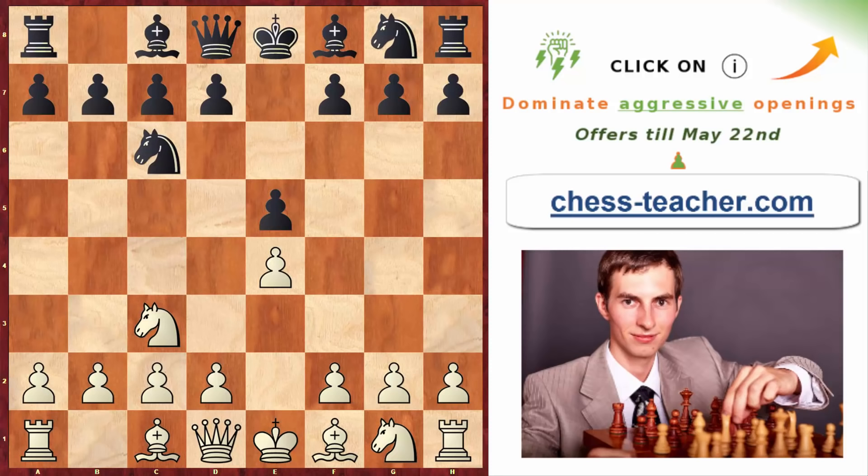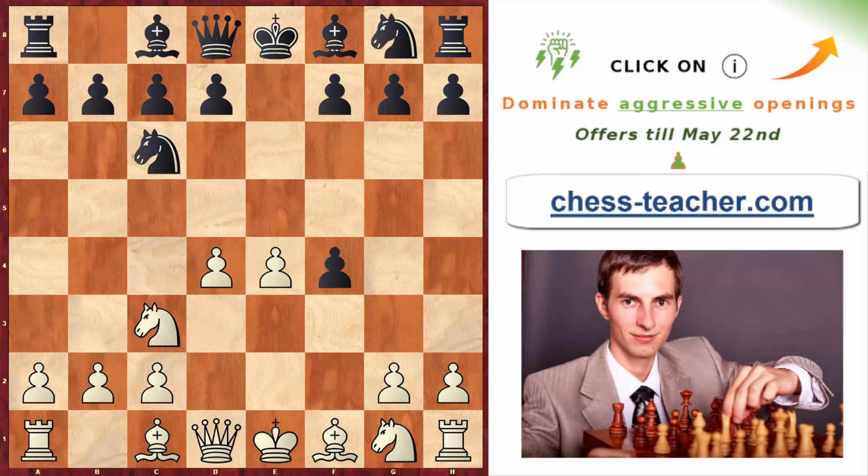It starts with knight c3 — kind of a Vienna Game — but after that white goes pawn to f4, somewhat similar to the King's Gambit. After black captures the pawn, you go pawn to d4. As a result of this pawn sacrifice, white gets a beautiful pawn center which is ready to go forward anytime and potentially start attacking.